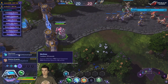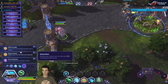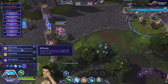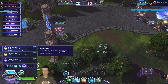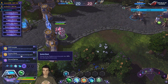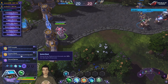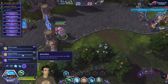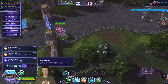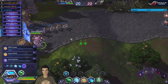EMP Grenade: displacement grenade deals an additional 88 damage over two seconds and up to 877 bonus damage to shields. System Shock: heroes hit by displacement grenade deal 30 percent less damage, so it's essentially a shrink grenade. Second Opinion: hitting two or more heroes with displacement grenade reduces its cooldown to one second — that's amazing.